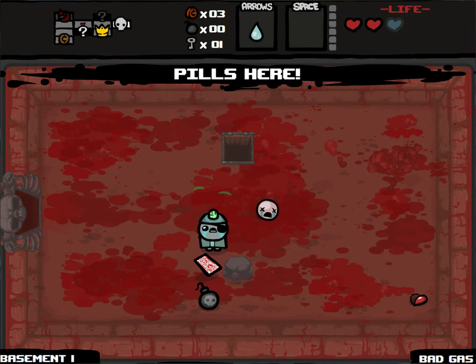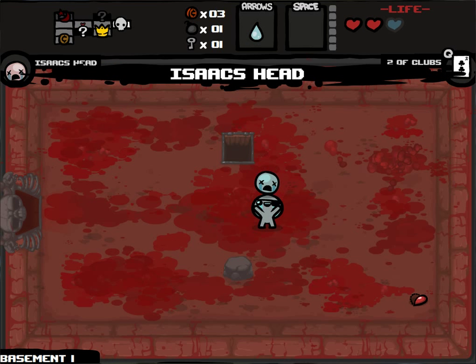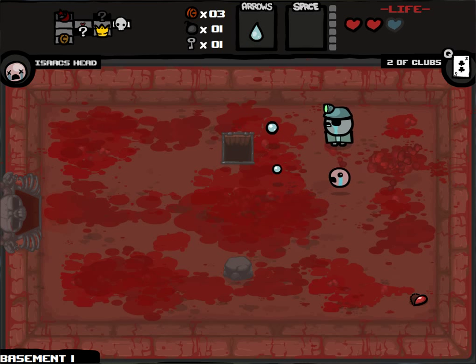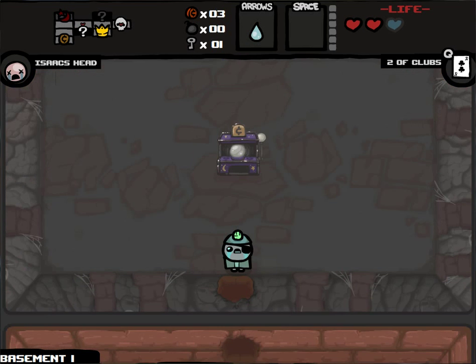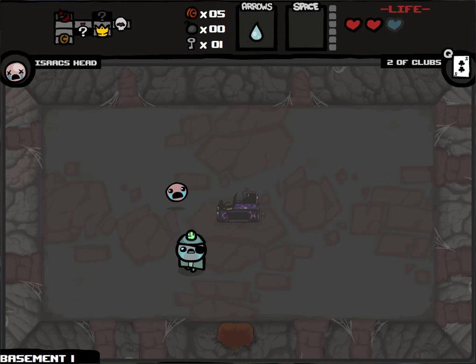Let's use this pill — bad gas, okay. Two of Clubs doubles our bombs and will also give us two bombs if we don't have any. Isaac's Head is a little familiar that follows us around and shoots enemy-piercing tears. I'm going to look in here because it could be an Eternal Heart — that'd be nice. I will win on this arcade machine every time I play it as Cain, so I may as well play it a few times or just profit a little. I'm going to use the Two of Clubs and go to the secret room.